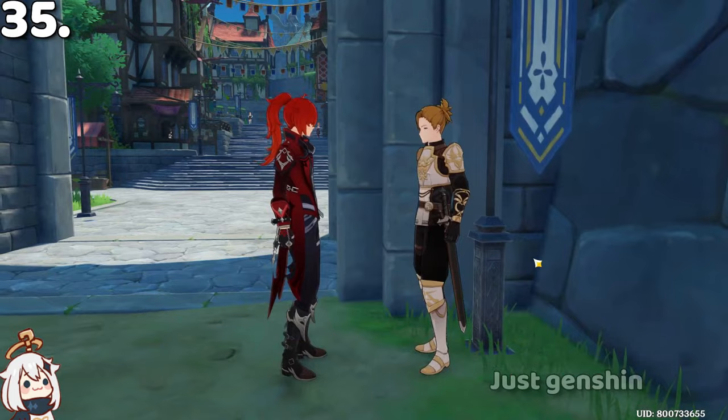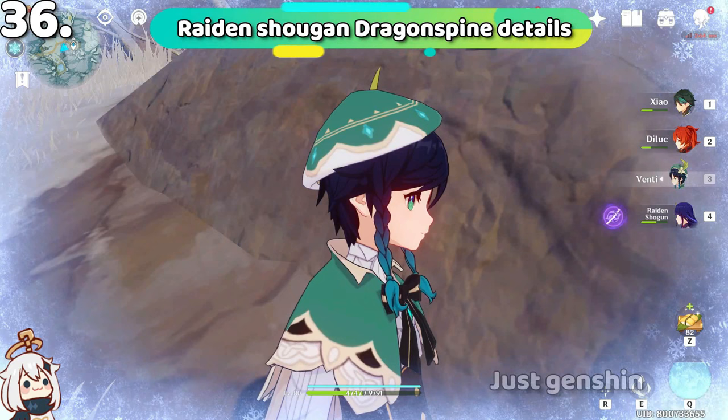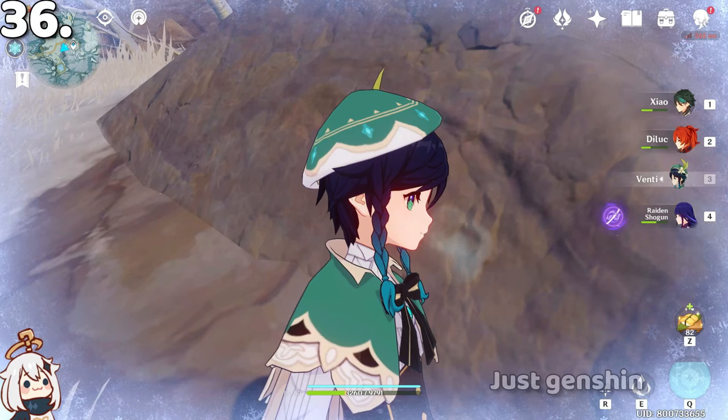If you go to Dragonspine and get cold, you can see other characters breathing. However, Raiden Shogun doesn't breathe because she is a puppet.